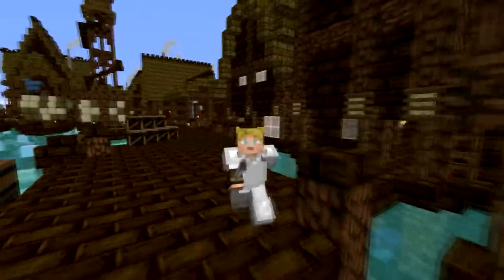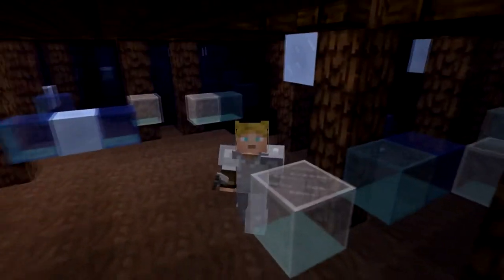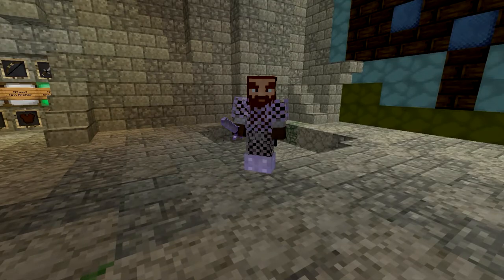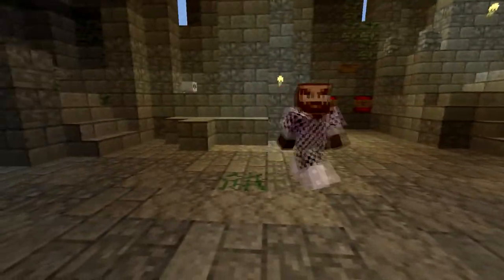The orc team have three classes to choose from. The standard orc has full iron armor and an iron sword. The orc archer has leather armor with a power two bow. For 3000 points you can buy the orc chiefman, a class with mail armor and a weapon with sharpness one dealing six damage.